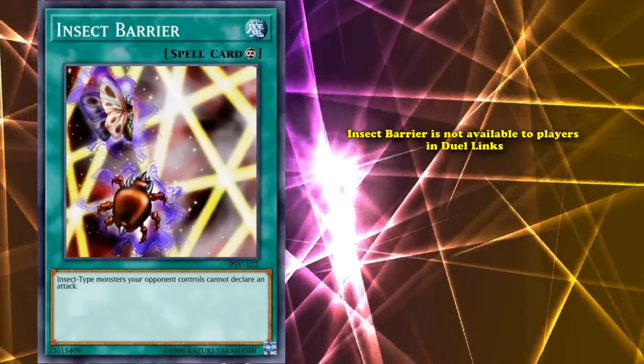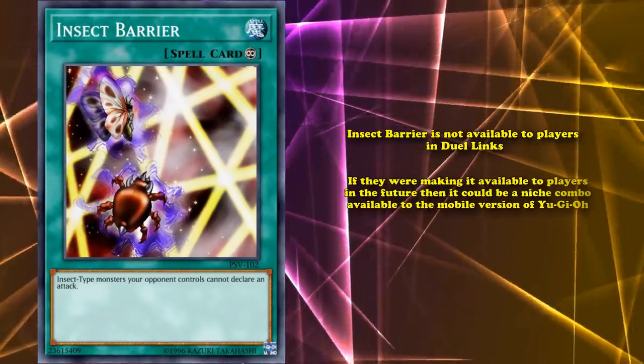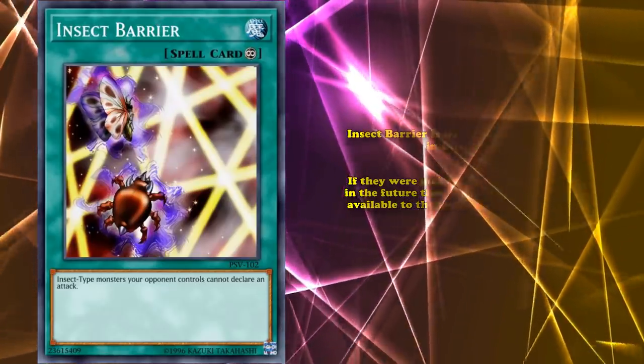This is probably the only useful scenario for this card, because it's definitely not useful in the TCG. However, Insect Barrier is not available in Duel Links, so I'm not really sure why I even mention this. If they were to make it available in the future, it could be a niche combo available to the mobile version of Yu-Gi-Oh!